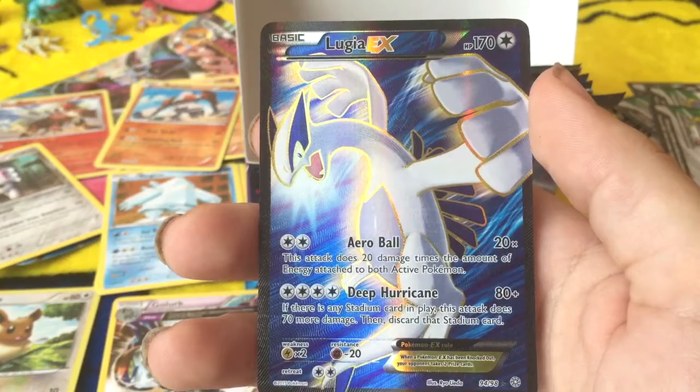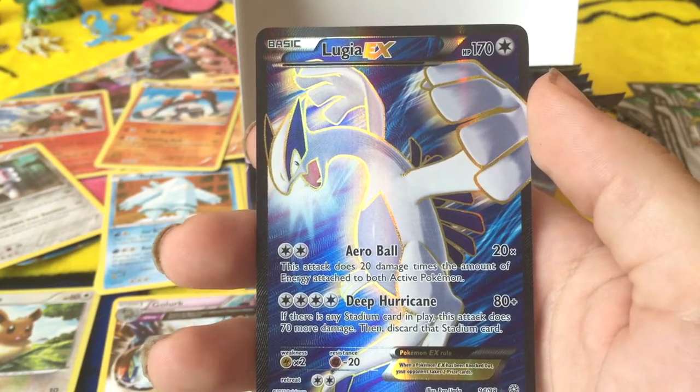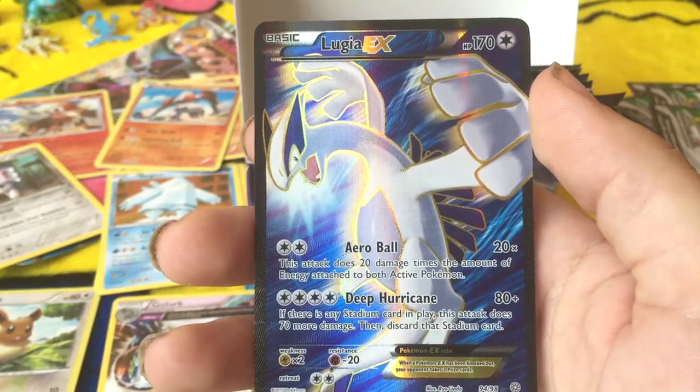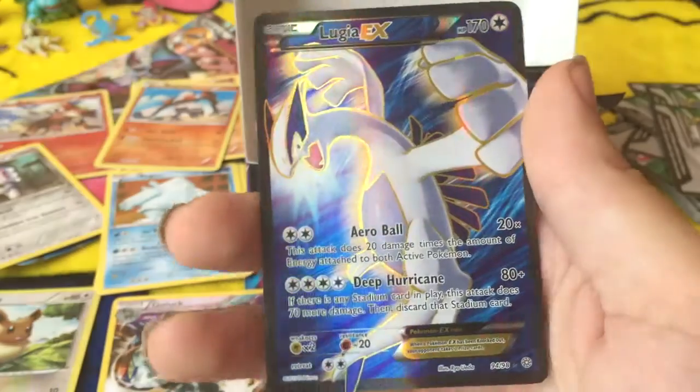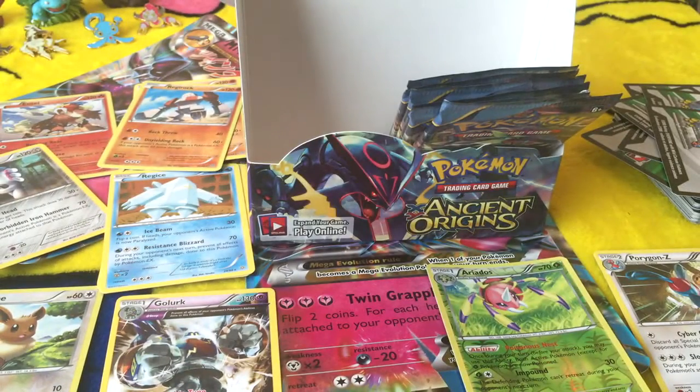Aero Blast. This does 20 damage times the amount of energy attached to your opponent's Pokémon. Nice. If there's a stadium card in play, this attack does 70 more damage and discards that card. Nice. Sweetness. That is awesome.